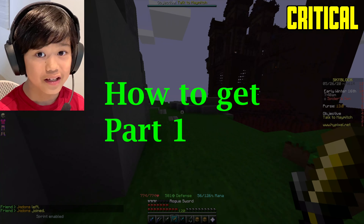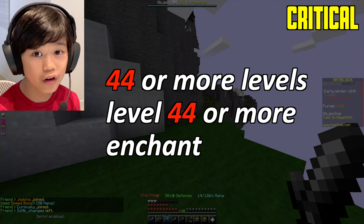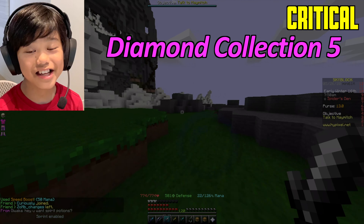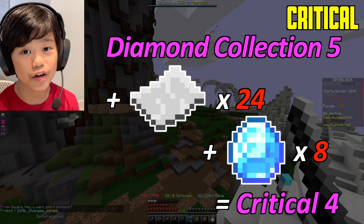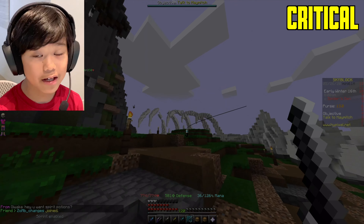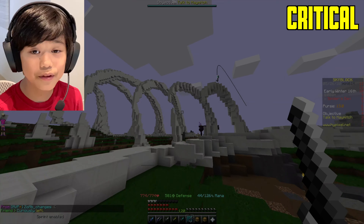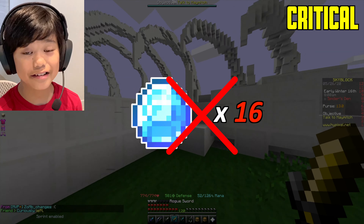To get Critical 5, you need to get 44 or more levels and do a level 44 or more enchantment. Another way is by getting Diamond Collection 5 — it costs 24 paper and 8 enchanted diamonds to get Critical 4. This is not recommended, however, since it's really hard for a starter to get 16 enchanted diamonds.